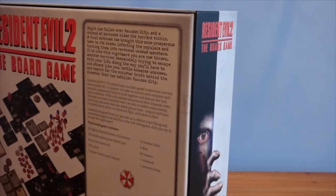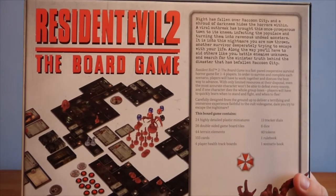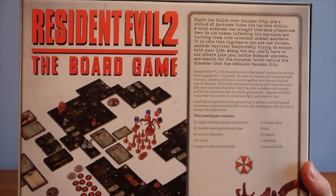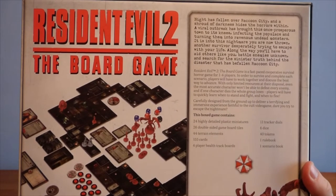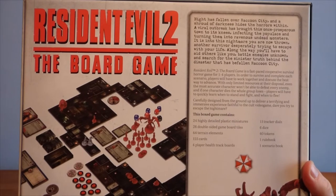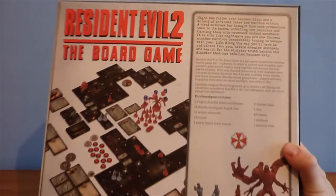Let's read the back: 'Night has fallen over Raccoon City, and a shroud of darkness hides the horrors within. A viral outbreak has brought this once prosperous town to its knees, infecting the populace and turning them into ravenous undead monsters. It is into this nightmare that you are now thrown — another survivor desperately trying to escape with your life, aiding others, battling enemies unknown, and searching for the sinister truth behind this disaster.' In this game box: 24 highly detailed plastic miniatures, 26 double-sided game board tiles, 44 terrain elements, 155 cards, 4 player health track boards, 11 tracker dials, 6 dice, 40 tokens, 1 rule book, and 1 scenario book.